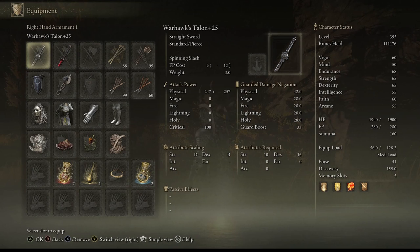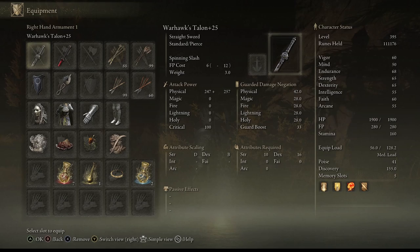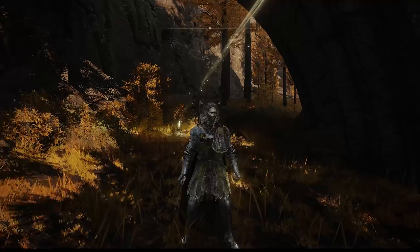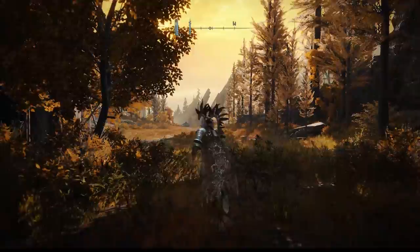The first one is the Warhawk's Talon — I already have it leveled up. What makes this weapon amazing besides being rare is that its attribute scaling is a B on dexterity, so it's a very good weapon if you're looking for a dexterity build. I'll be covering what the weapons are and exactly where you need to go to get them.